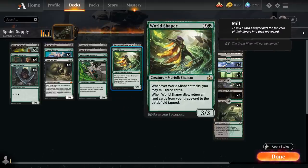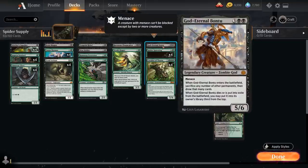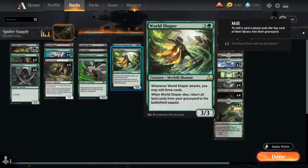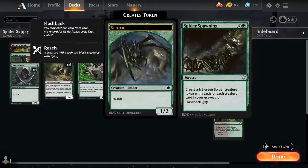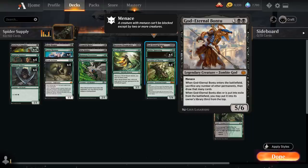We've got a one-off World Shaper — a 3/3 that mills top three when it attacks, and when it dies returns all land cards from our graveyard to the battlefield tapped. That can generate a ton of extra mana. World Shaper also combos with God-Eternal Bontu, a 5/6 legendary zombie god with menace. When Bontu enters, sacrifice any number of other permanents and draw that many cards. So with World Shaper in play, we sacrifice it alongside lands, they all come back immediately, and we draw a ton of cards. Bontu also lets us sacrifice spider tokens to draw cards and set up an even bigger Spider Spawning.